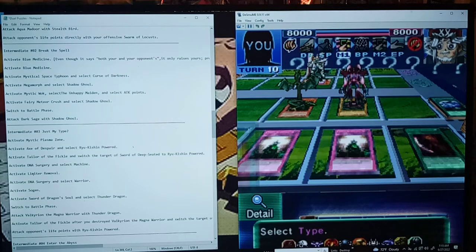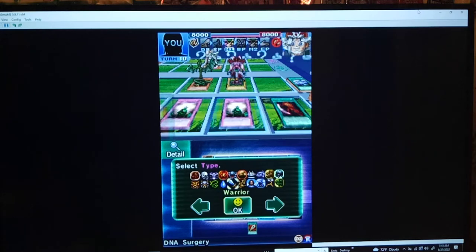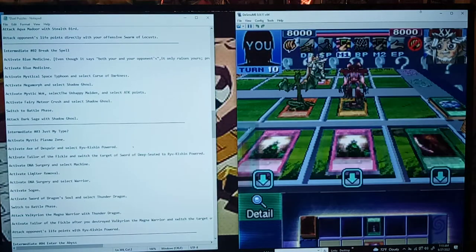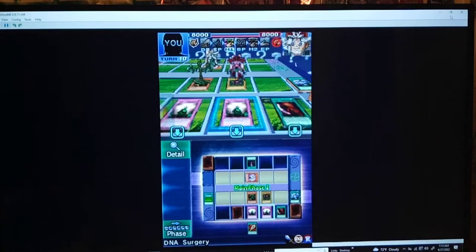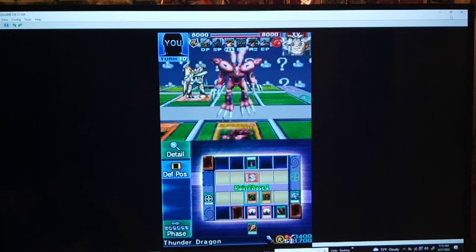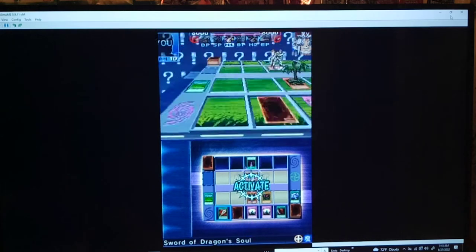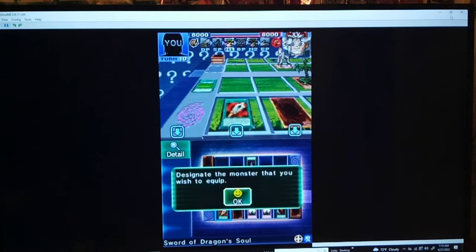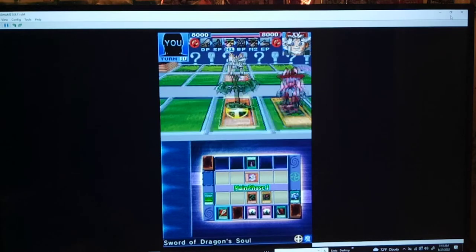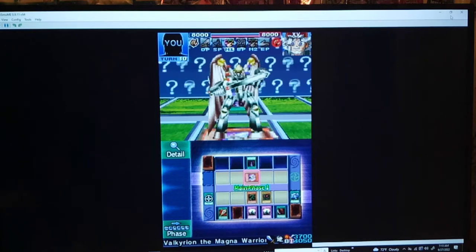I'll maximize the view here. There we go — Warrior. Oh, I was so close! Now everything's Warrior. Okay, this is starting to make sense, because now everything gets the boost from Sogen. And then you just switch this at the end. Sword of Dragon Soul on Thunder Dragon. Puts it at 4,100 — just enough to get it. Wow.